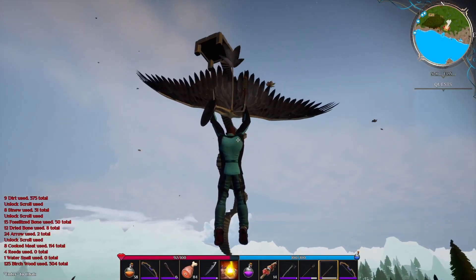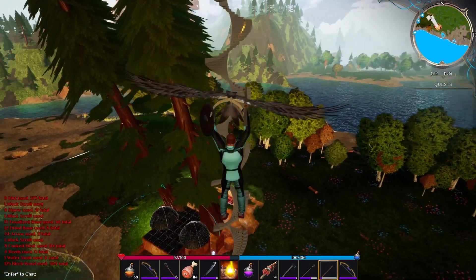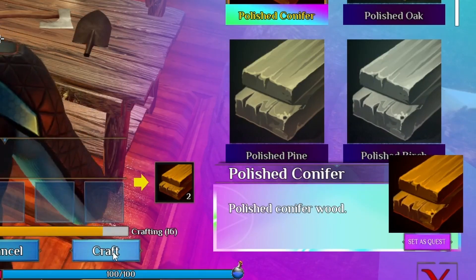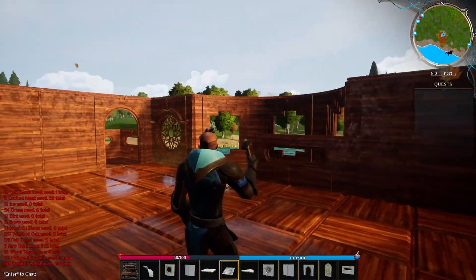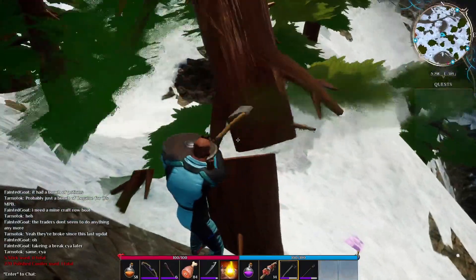Now that we have a massive winding staircase built all the way up into the air, let's get to farming our materials. For the first build we're going to use polished conifer wood — it's probably my favorite type of wood to use in the game. I like a darker wood that also has a shine to it, so conifer is absolutely perfect.